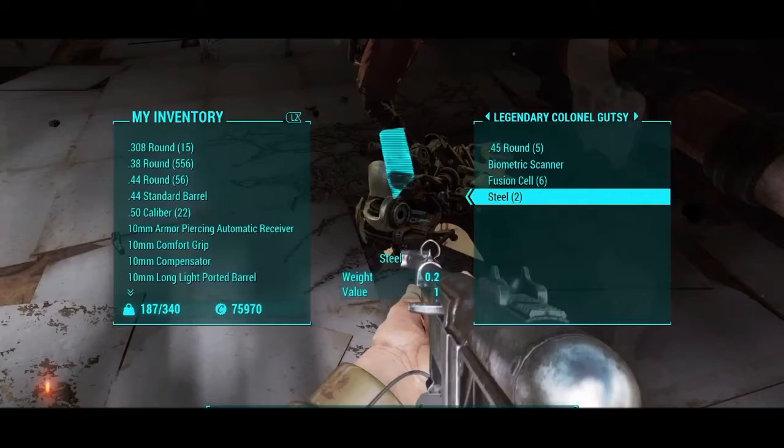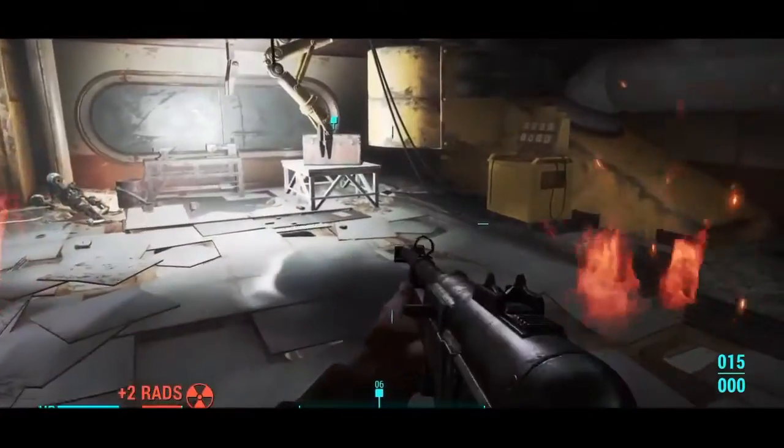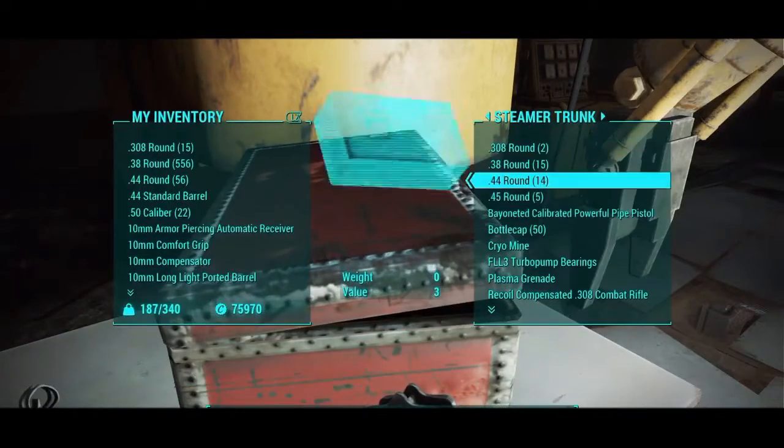The bearings will be right behind you — I think they are in a suitcase if I remember correctly. Take the bearings and go back to the ship and install the bearings yourself. Then from there you will need to go up to Ironsides himself and he will give you the Broadsider.